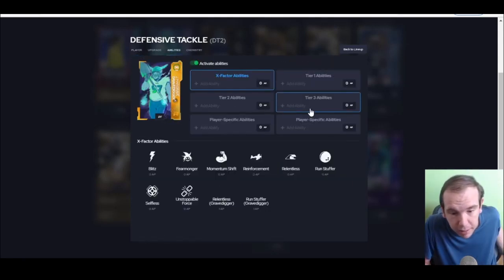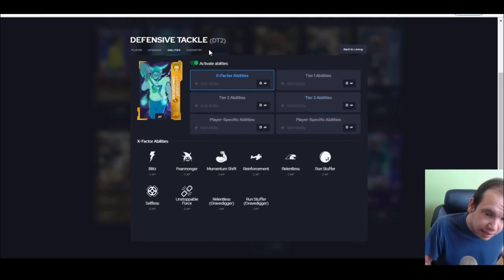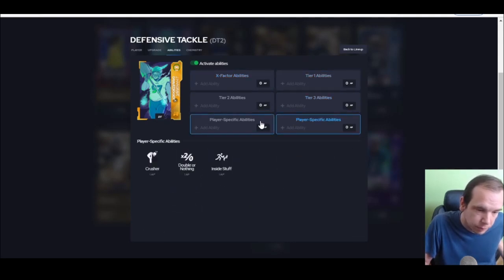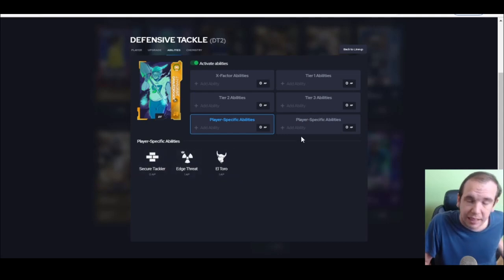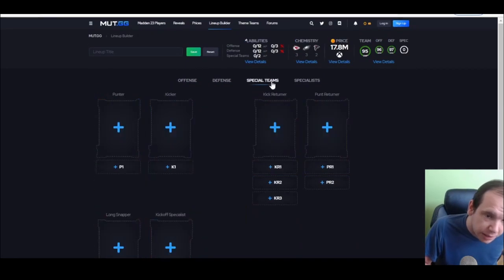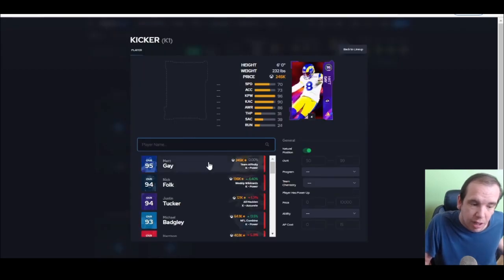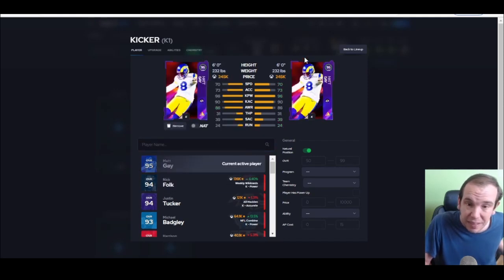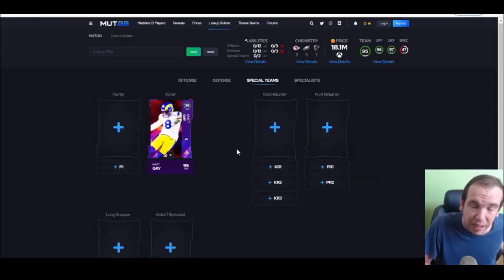Do not ever forget about the Grave Digger — he is the only player in the game that gets secure tackler for zero. That means king and quads going down first time. He's really good, I really like him. For kicker, go get Matt Gay — he has 96 kick power, the next best is 93. That extra kick power can save you a game, those few extra yards could really matter.